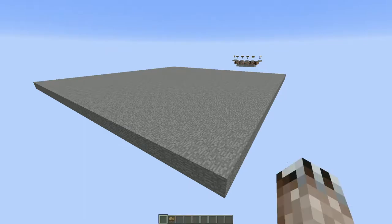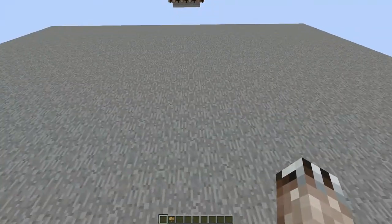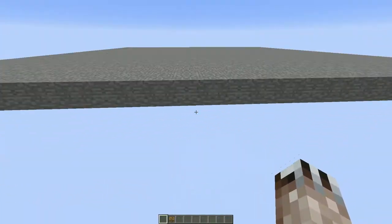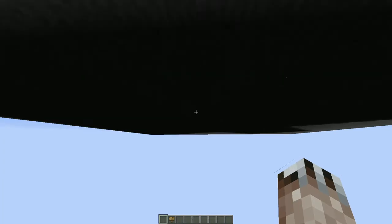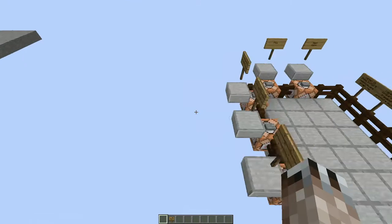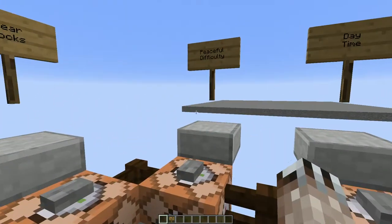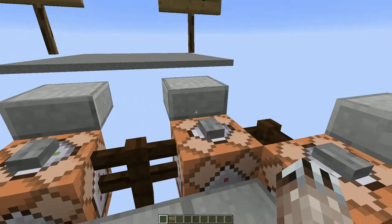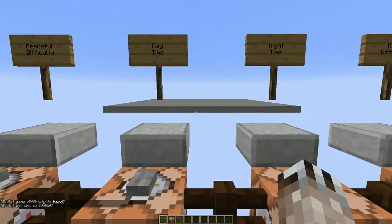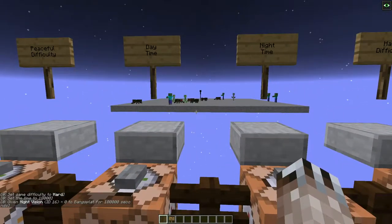Welcome to my testing world for a little mini episode of Minecraft science. I've got a platform here made out of stone solid blocks — things can spawn on it. Nothing else is in the world and I've got a non-spawnable area where I can control things. I can set the difficulty to hard, make it the middle of the night, and you can see stuff start spawning over there.